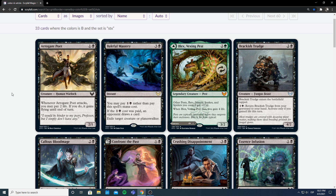First off we have Arrogant Poet — 1 and a black for a 2/1 human warlock. Stats-wise that's fine, nothing to write home about. When it attacks, you may pay 2 life — paying 2 life is a lot, but it's not mandatory. It gives evasion when you need it if you can suit it up a little bit. It's a 2/1 for 2 with a potentially costly upside. It's filler at best, nothing special. Wouldn't be excited to have it in my deck, but wouldn't be upset either.